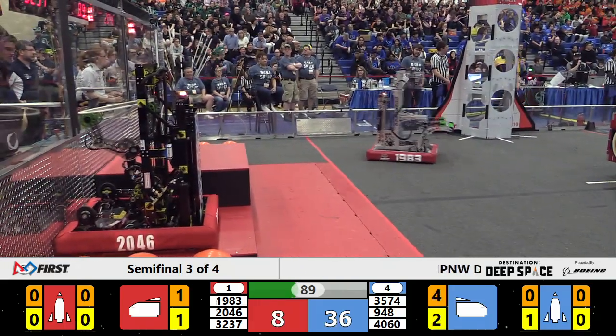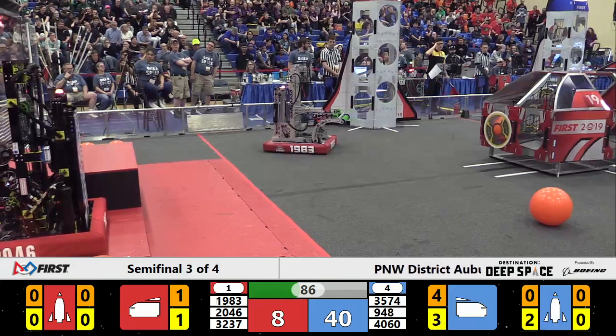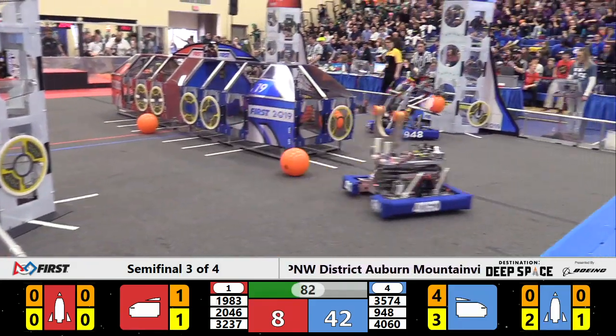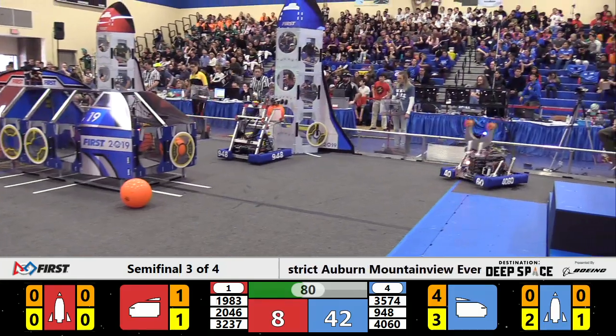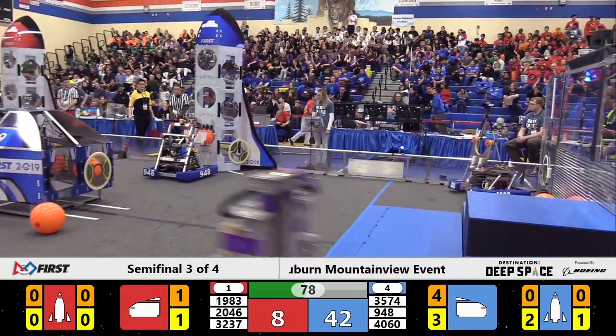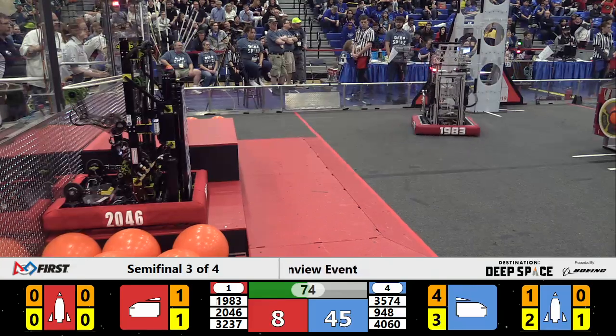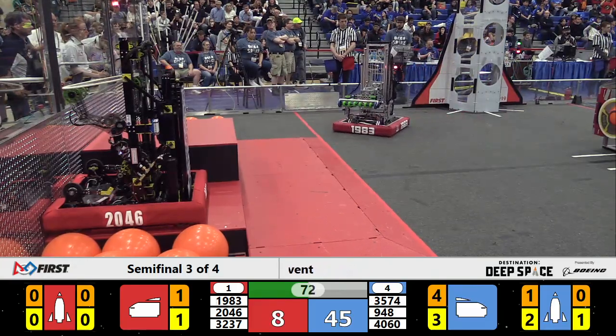Skunk springs back to life with 90 seconds to go. There could be enough time, but they are playing three on one and already down 40-8. With no one to get in the way, the Blue Alliance showing why they are number four. 948 NRG puts more cargo into the backside rocket. 45-8 is the total now.